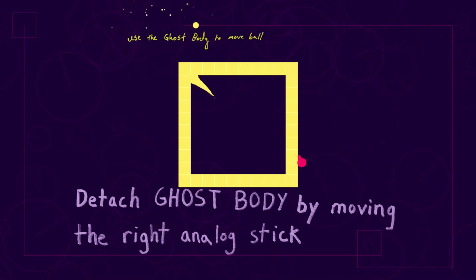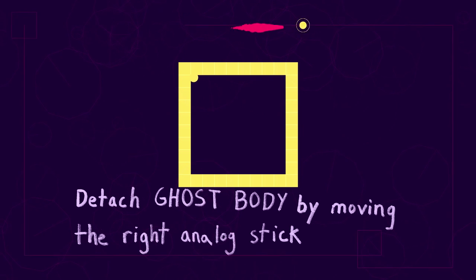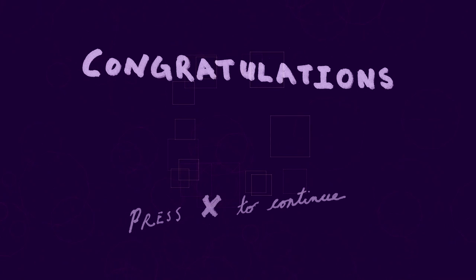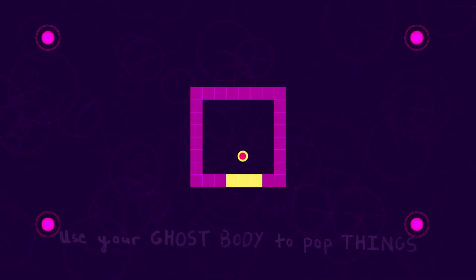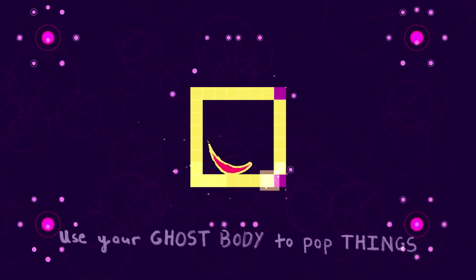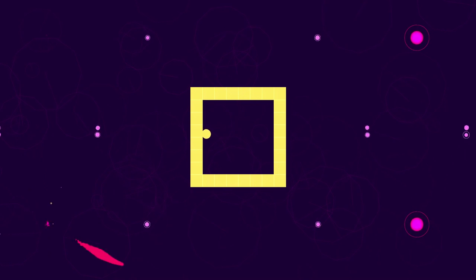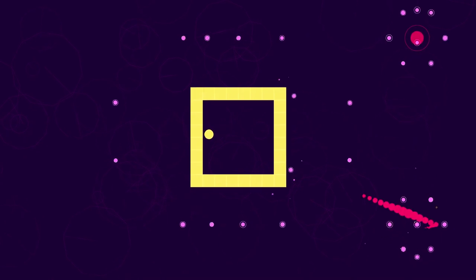Attached ghost body by moving... yeah, I noticed that a while ago. I can see how this would be difficult on keyboard. I guess you could do WASD and IJKL — you know, that other set of keys that some games use. They haven't implemented keyboard controls at all, but I think that's probably possible. This does feel very much designed with a dual analog in mind.